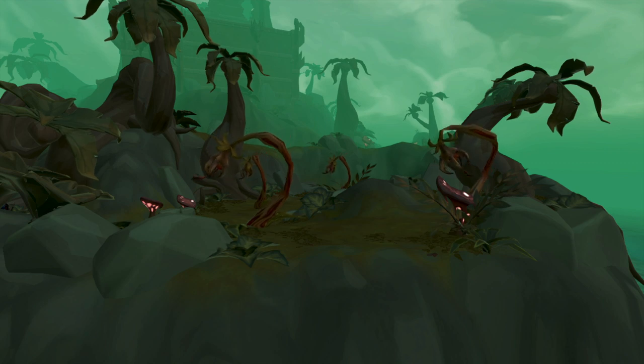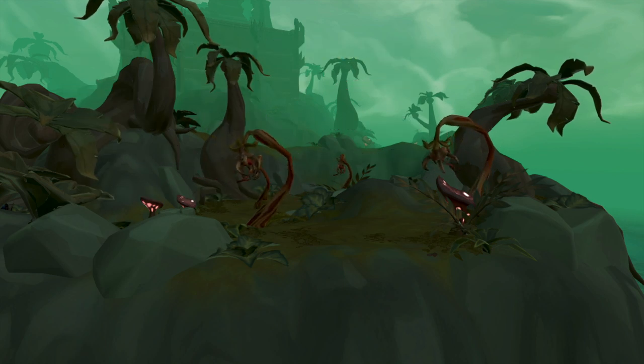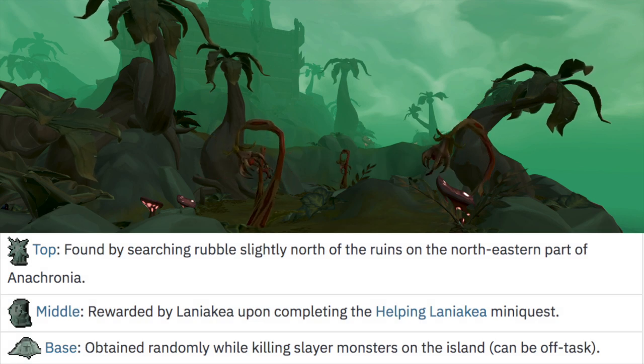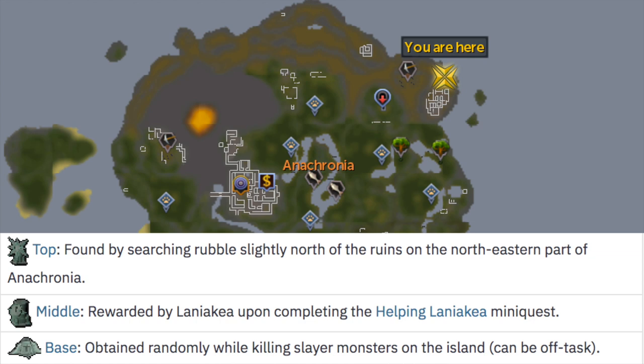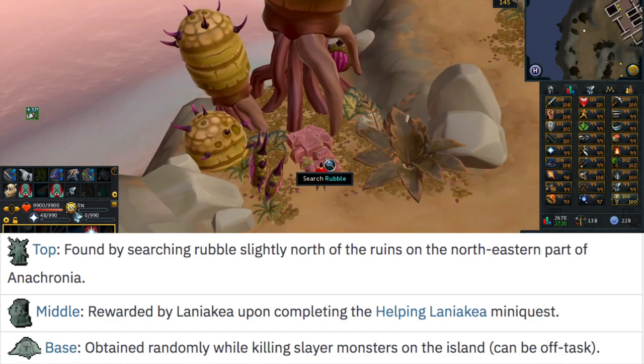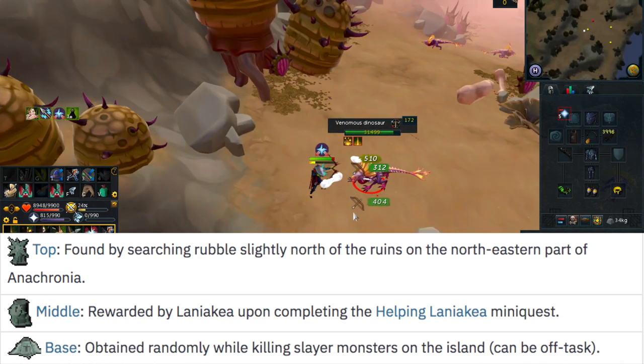The next totem is the Totem of Intimidation. This totem allows skipping the kill count requirement to access God Wars Dungeon 1, excluding Nex. The top is found by searching the rubble slightly north of the ruins — as you can see on the map, and there is a clip showing exactly where it is. The middle piece was not mentioned explicitly. The base is obtained while killing slayer monsters on the island, and this can be off task.